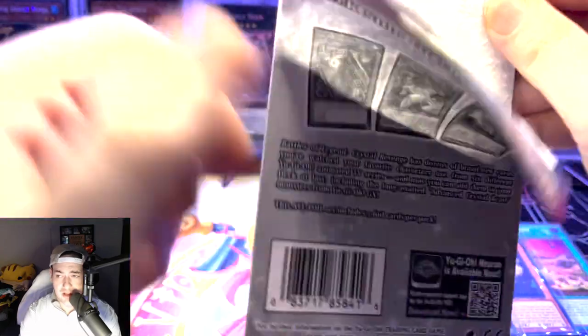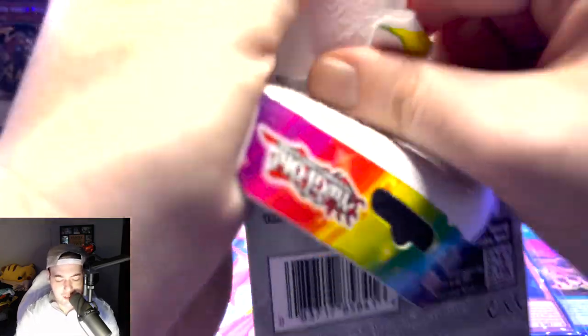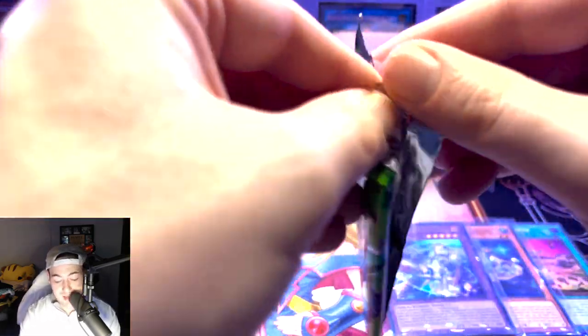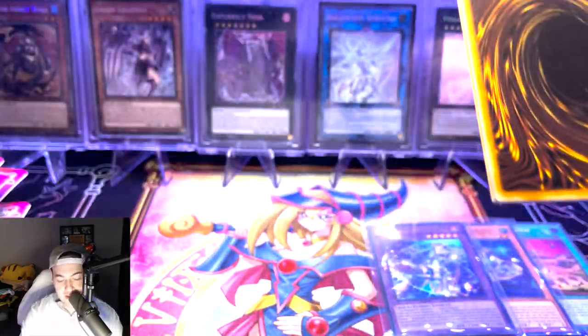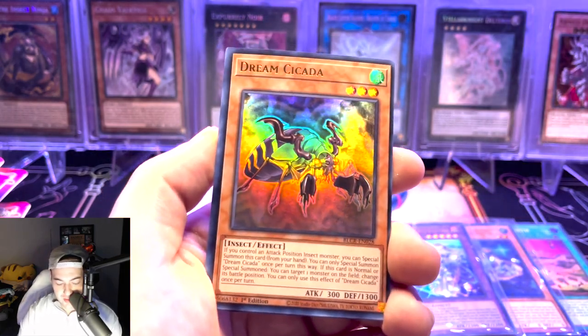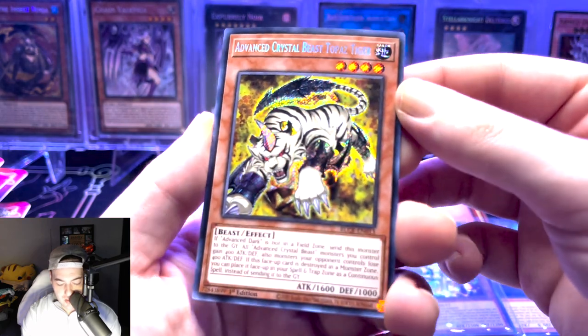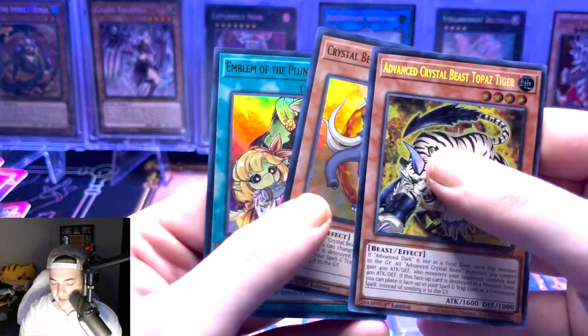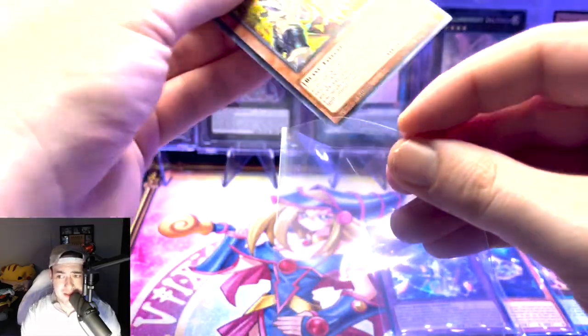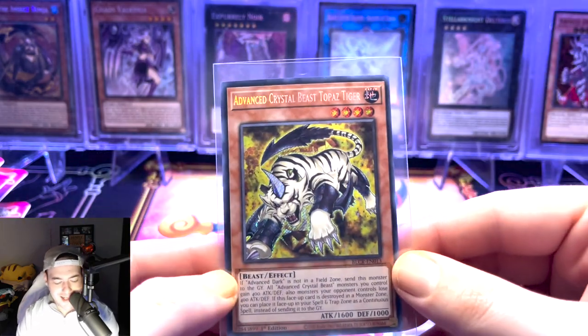Now we're moving into some Crystal's Revenge — see what we can pull. I would definitely love to pull an Exodia piece, that would just be amazing. I haven't pulled really anything from this set, to be honest. This set hasn't liked me the best. We have an Advanced Crystal Beast Topaz Tiger — that's actually a cool one, one of the better Crystal Beasts. These blisters are like $4.99 at my Walmart.